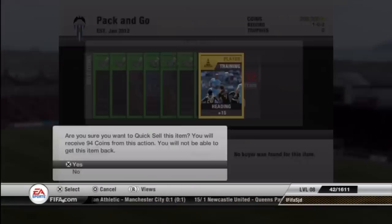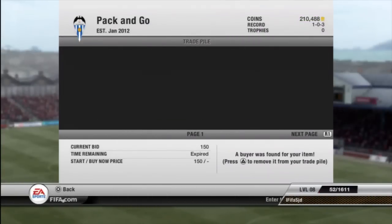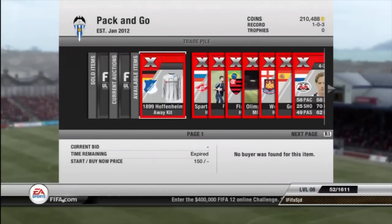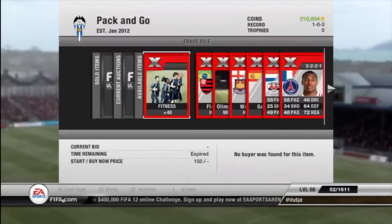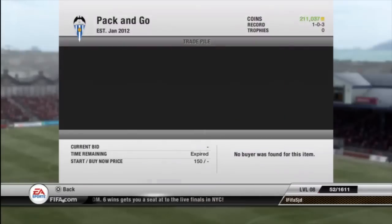Then we just go ahead and discard everything that didn't sell. I listed everything up for 150 — I'm not really fussed, just want to see if I can make a profit from these packs. Here we're just going to discard all the remaining stuff after we listed what was left, and not much there.